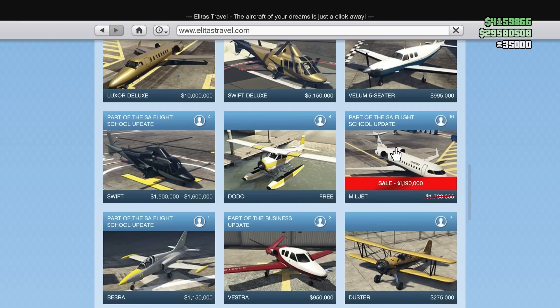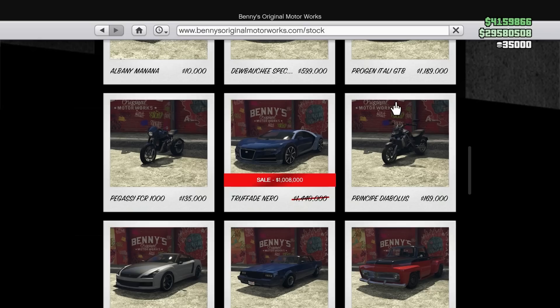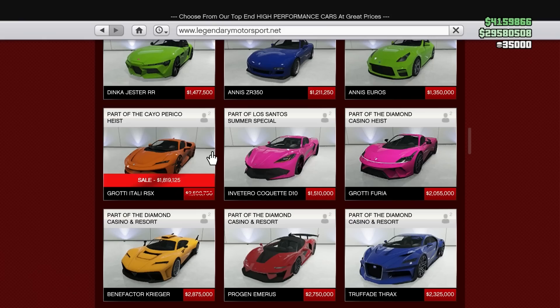For your vehicle discounts this week, the Milljet is 30% off — not really a vehicle I would recommend. Same goes with the Mogul, also 30% off. The Truffade Nero is 30% off — pretty cool looking car, not really top of class, but if you like the look of it, pick it up for sure. And same goes with the Itali RSX, a very cool looking car.